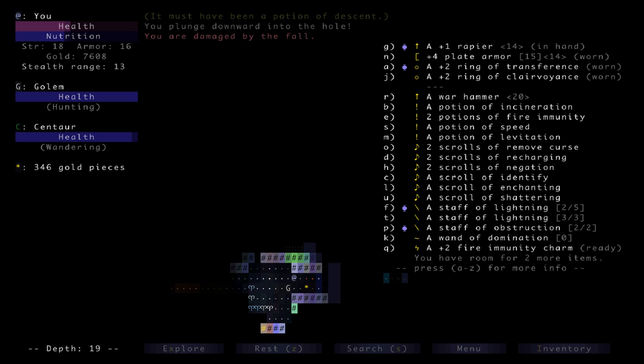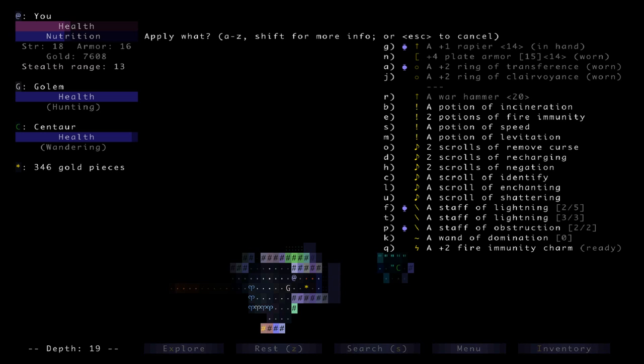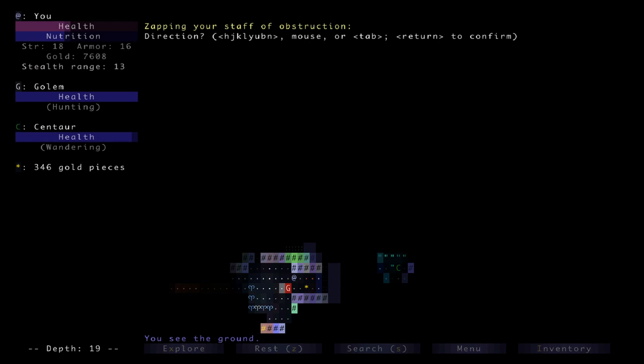Fire immunity. I have a potion of incineration — maybe I can burn him up and use fire immunity. I think I did not use my levitation, so that could be a way to get away from him too. I'm definitely not going to beat him in melee. Speed could be a good use here too — it's not even worth attacking him basically. There's a centaur. I should have done something different up there — maybe obstructed him. Maybe that's a good idea.